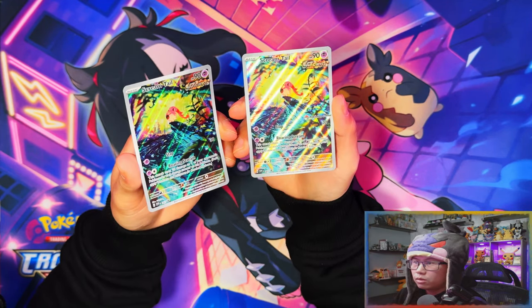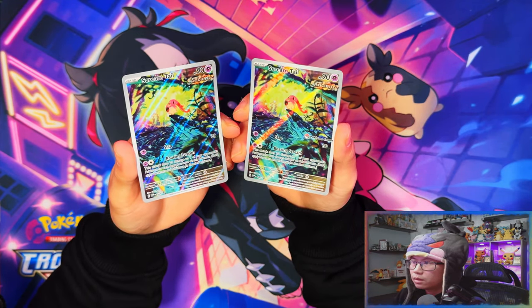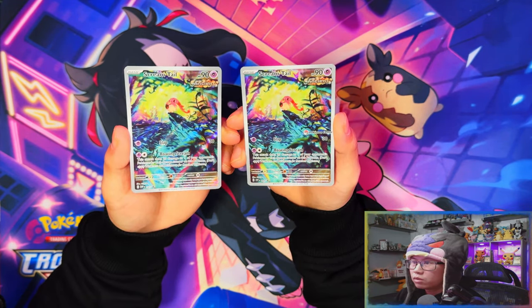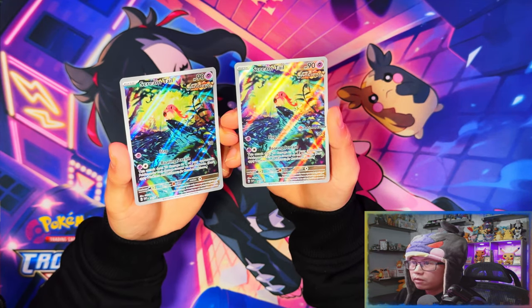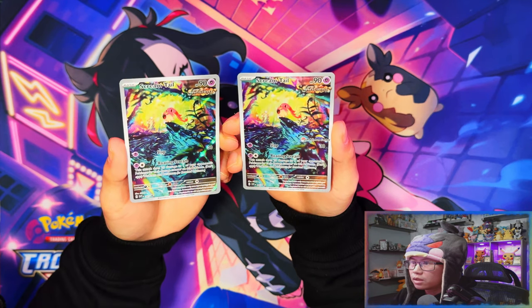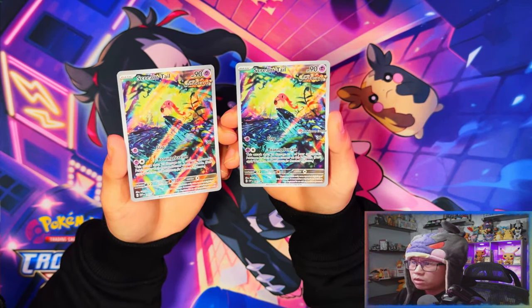Here are your two Scream Tail promo cards. The one on the left is what you get in a regular ETB, and the one on the right is the Pokemon Center stamped version. These are really nice promo cards — all the coloring and vibrancy is just great. Scream Tail is basically Jigglypuff in an ancient version.